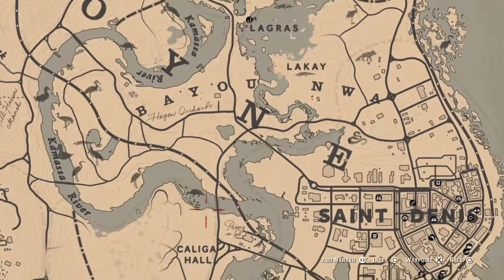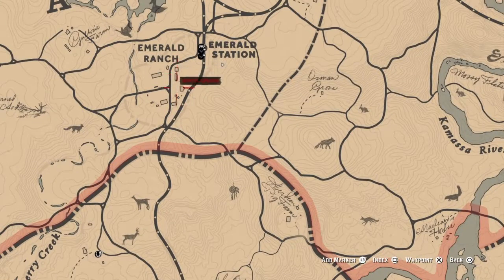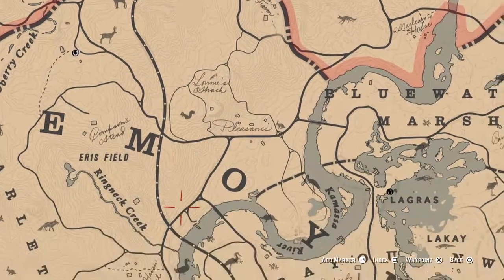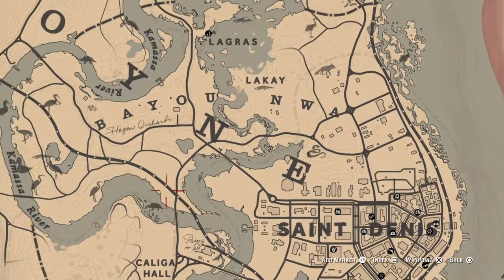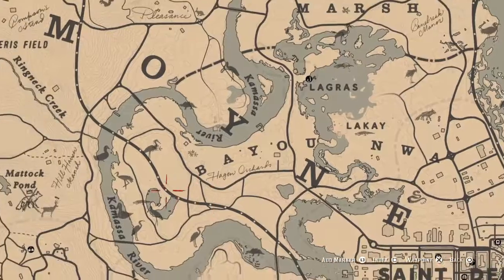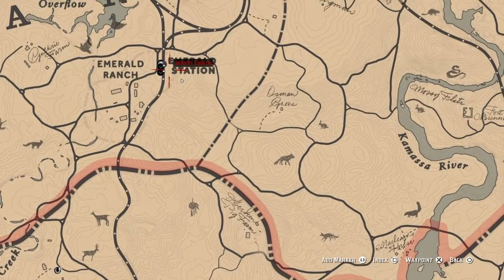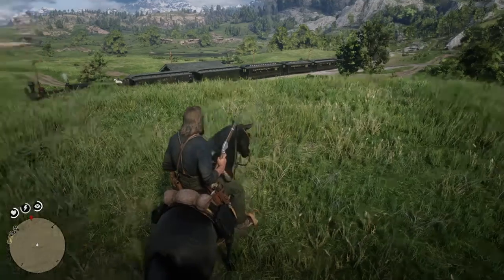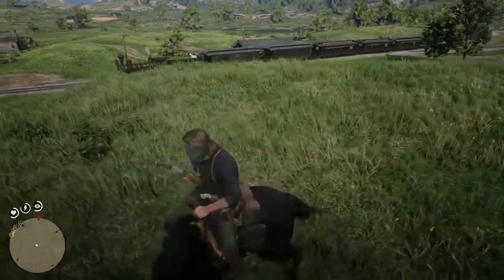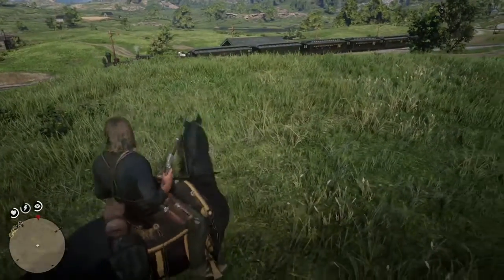Step four is to simply rob the train. Wait outside of a town, jump on it, and rob it according to your plan. There are guards — I suggest you try to kill them before you rob the train. I usually just pick out my knife and stab them in the neck silently, and then move on.